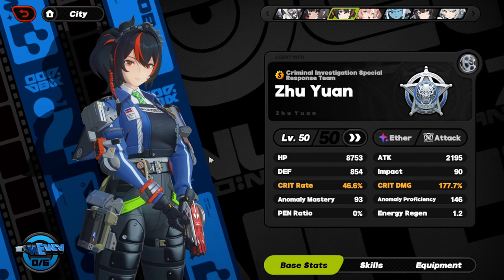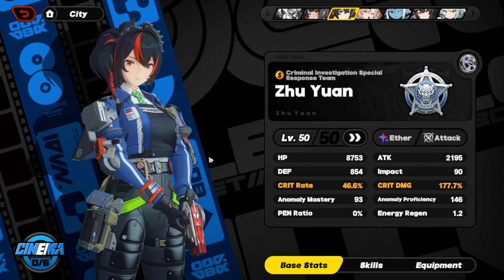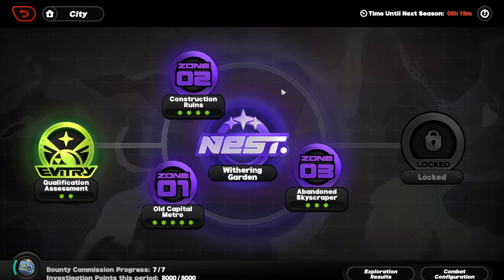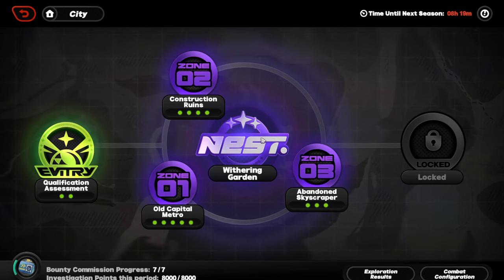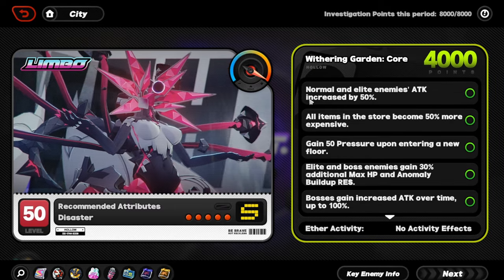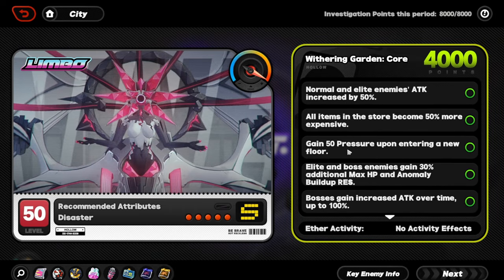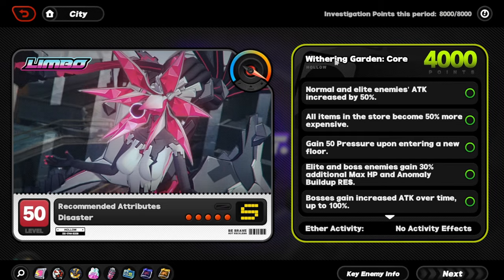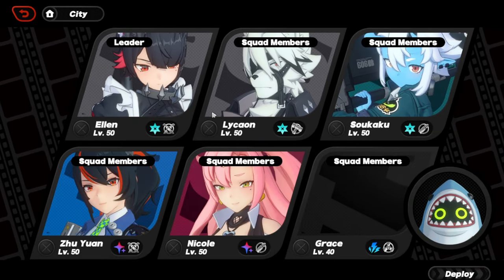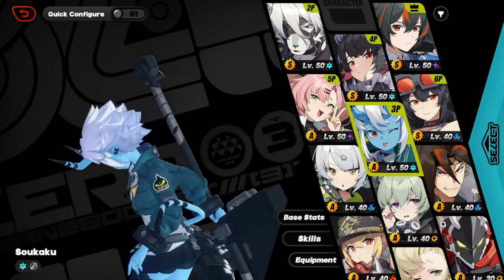Now it's time to actually take her into gameplay. Luckily I do have the final stage unlocked in Hollow Zero, so I'll just take her to that stage. Without any further ado, let's just go to Hollow Zero and showcase her. Here we are at Hollow Zero — we're gonna go to the Withering Garden.